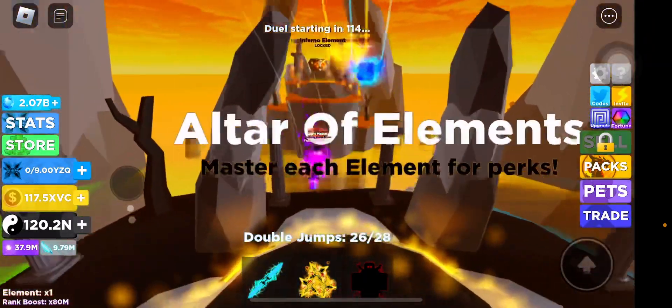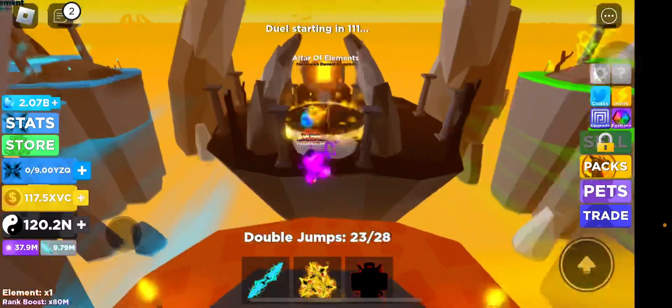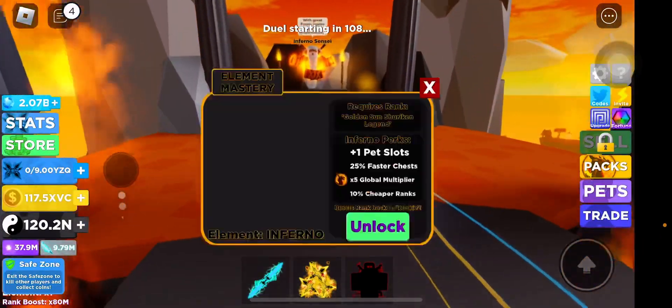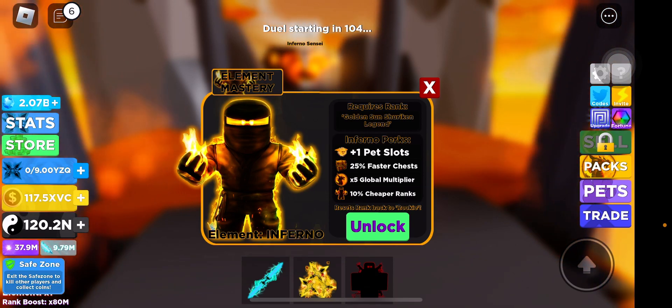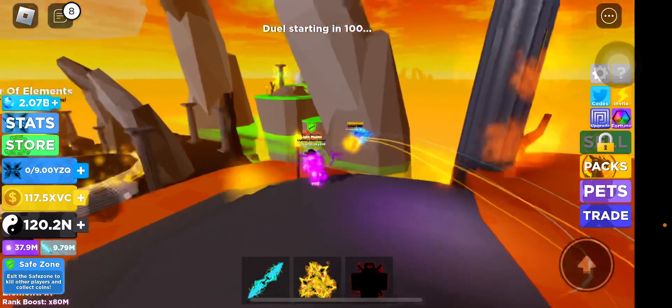Let's look at this one right here, which is an infernal element. We start off looking here with fire, earth, and water. So for fire, I have plus one pitch locks equipped, 25% faster chest, and time for go blow mouth multiplier, and 10 times cheaper ranks.